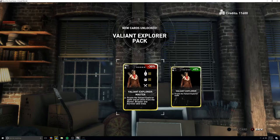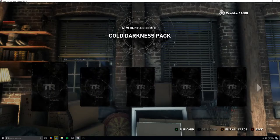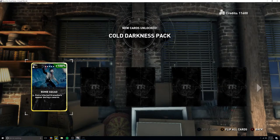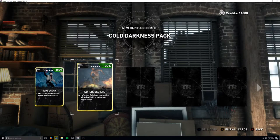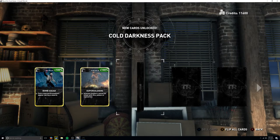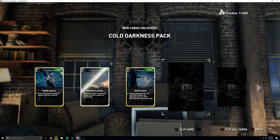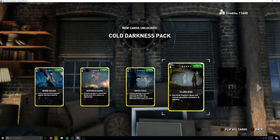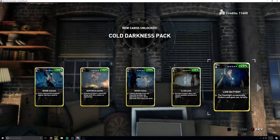There's a valiant explorer card and some infected mode cards. Bomb squad gives extra infected grenades appearing during a swarm. Super soldiers makes infected soldiers immune to fire, poison, and explosive arrows - that sounds scary. The infections card means taking damage from infected spreads the infection to Lara, but once infected, kills keep you alive. That sounds terrible. Survival instinct does not reveal positions in towers, and low battery makes the flashlight flicker and go out briefly.